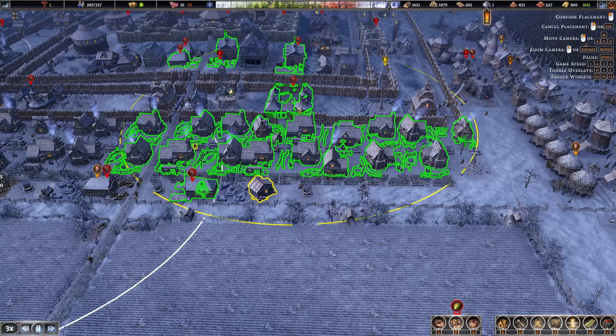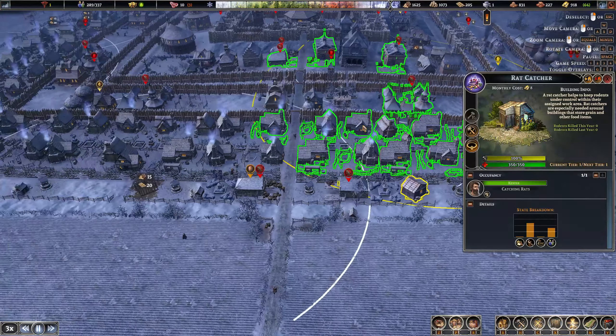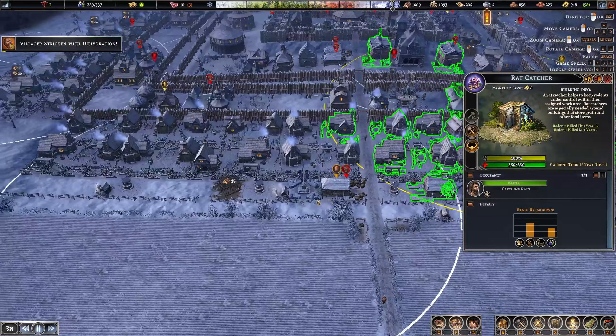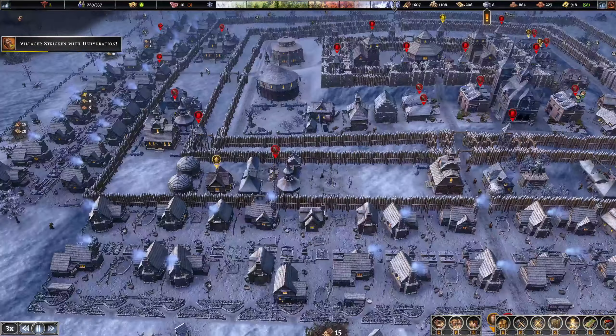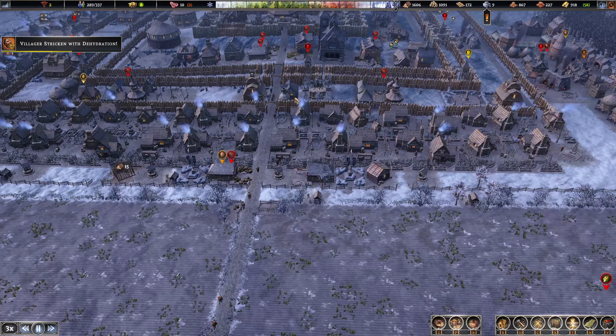I might not even need that rat catcher in the middle, so let's move that. We want to make sure we get all the big stuff covered. Yeah, we don't need this guy — I'll just cancel him. We'll be able to do it with just the market rat catchers. That's actually another good thing about this design — it really does hit all the areas pretty well.